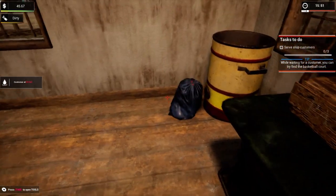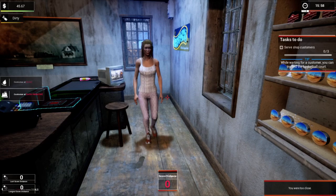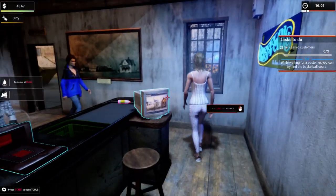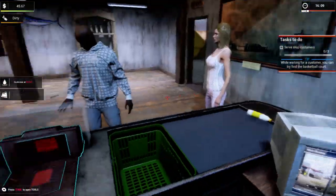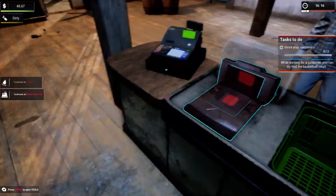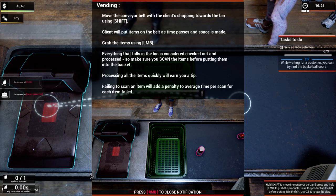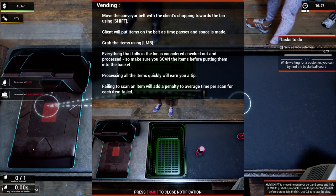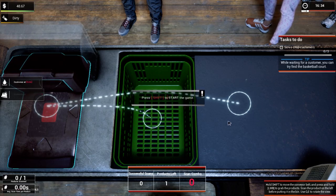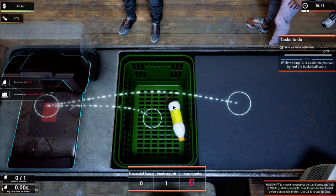A little close there, dude. Alright, we got customers. Hey, what are you doing walking behind my counter? Don't walk behind my counter. How's it going today, sir? So you click on this and this is how you ring stuff up. Excuse me — this is how you ring stuff up. You take your item like that.